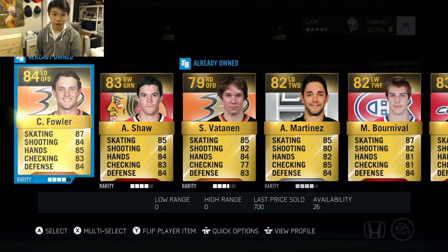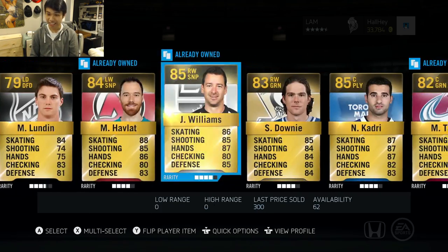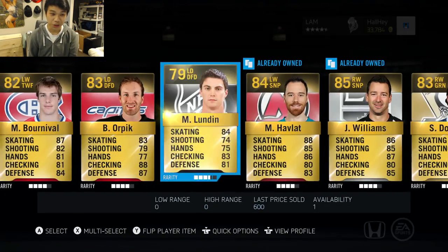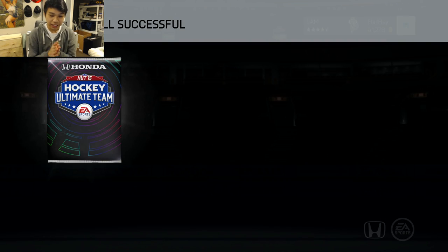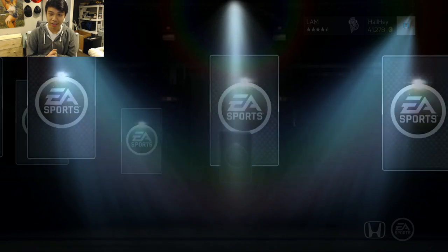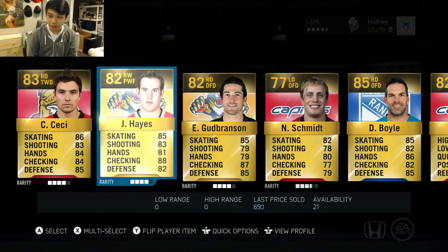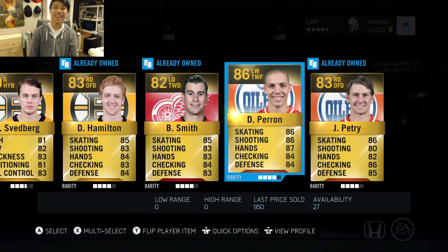Second pack has Fowler, Shaw, Batten, and Martinez. Any HUT Lives? Downey, Kadri, and Talbot — no, that is not too good. The highest overall is about 85. And then the third pack: CC Hayes, some brands — nothing special there.